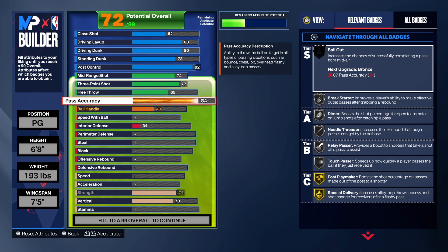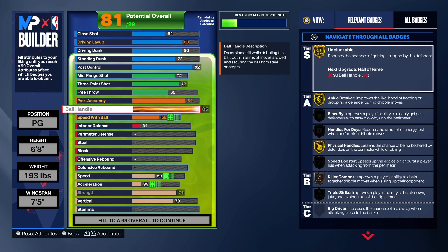For passing, we're going to get that up to an 84. An 84 passing does allow us to get silver needle threader, silver brake starter, dimer, relay pass, and touch passer — so you will be able to make those passes on time and on target to your teammates. As a point guard you need that passing high so your teammates can catch and shoot without having to reach.